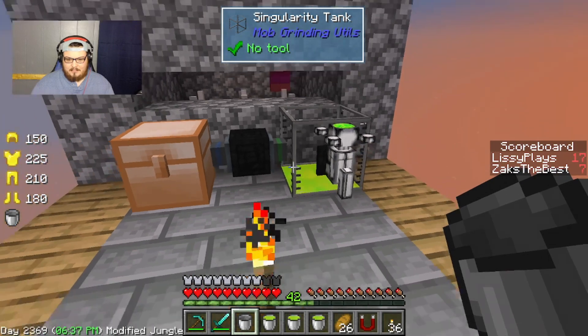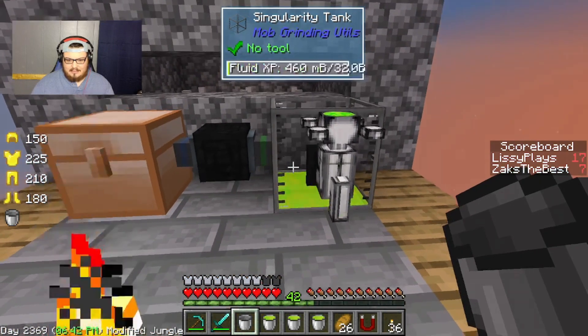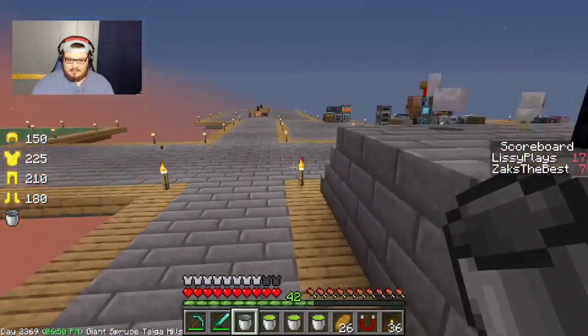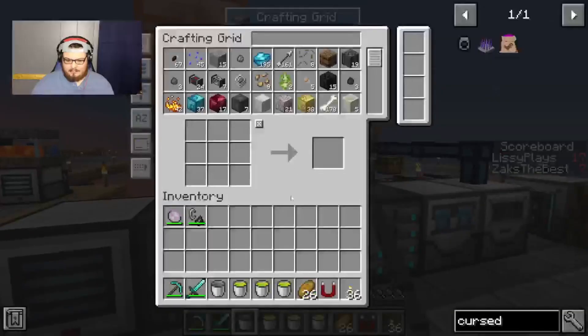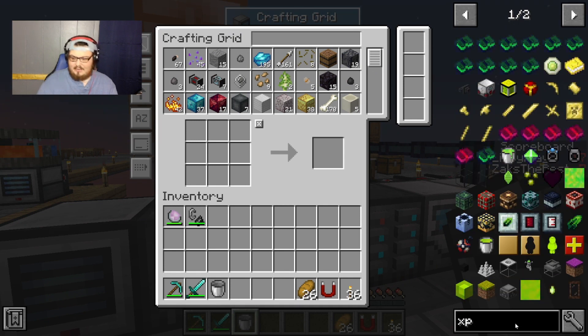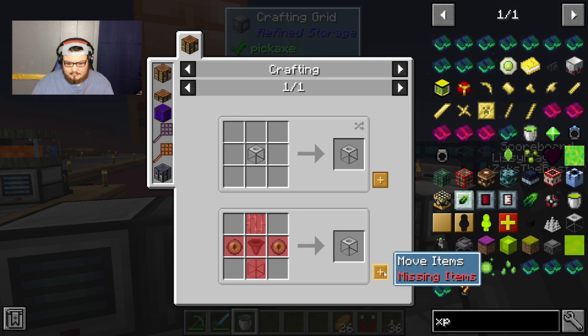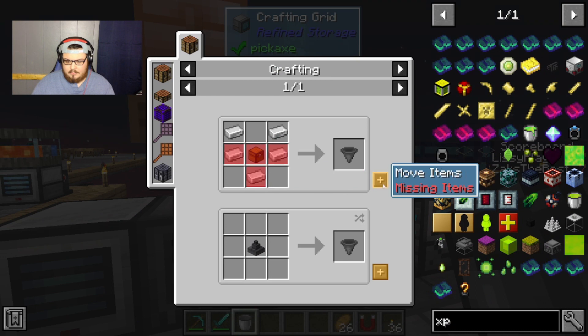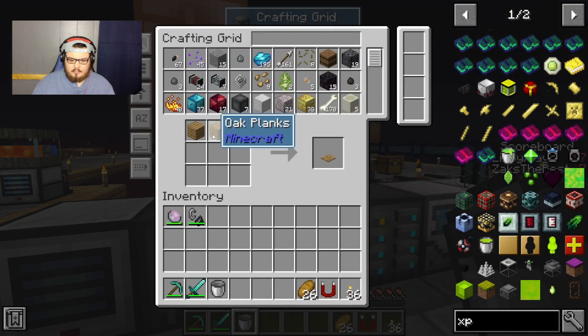Dang it, there isn't enough in there for four buckets. Okay, we got three of the four buckets we need. Let's see if I can get an XP obelisk or whatever it's called. While you're doing that, I just want to mention I actually did the grassland. Yeah, you finally did something! Oh no — baby chicken, I'm coming! Got you. You need to be here, you cannot be up here. I just saved the baby chicken.